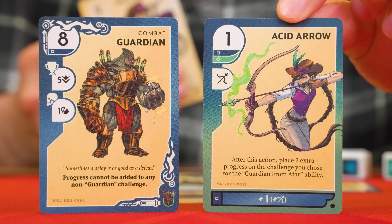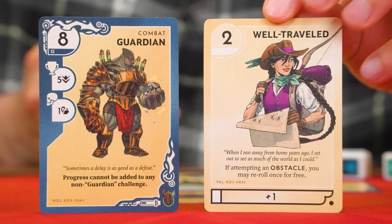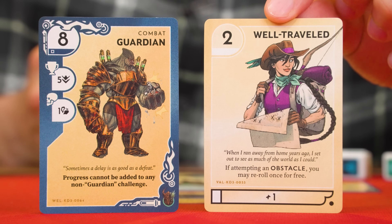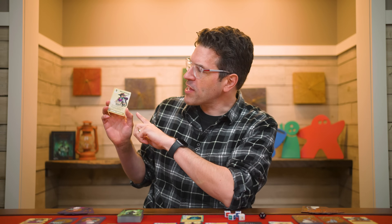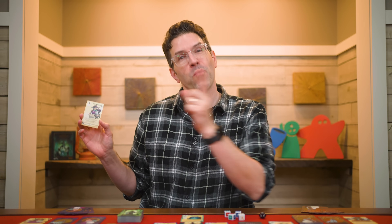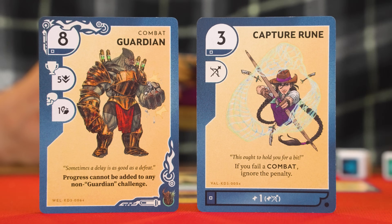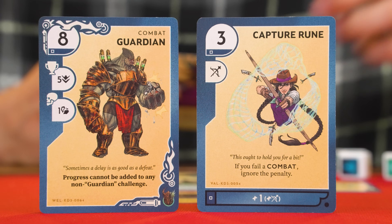So I could use this here against this blue challenge, or against the green one. If a card is white, it can be used as either red, green, or blue. Just be aware, anytime a card can be used as more than one color, you must pick which color it will represent when you play it. For this challenge, we'll play this Capture Rune card from our hand as an action. The value showing in its top corner is how much progress it assigns to the challenge — three in this case.